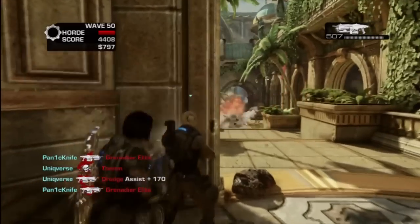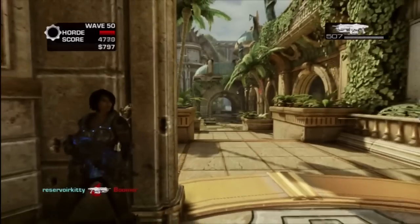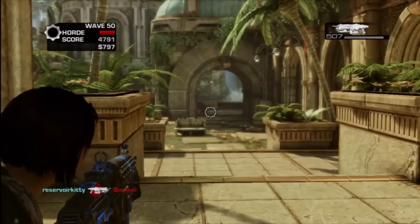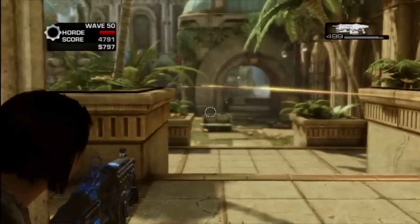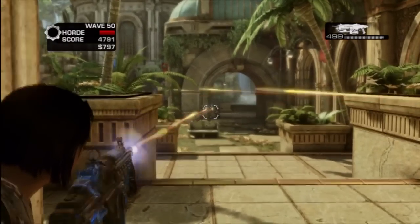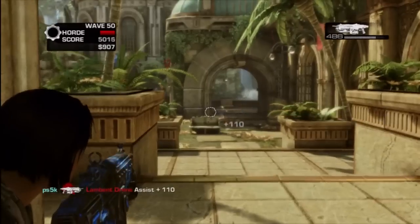We were having a lot of fun chatting back and forth during the game. Anyway, your team just posts up in their positions like they did for the rest of the waves, keep shooting the Gunkers, and hold your ground — that's all you've got to do.